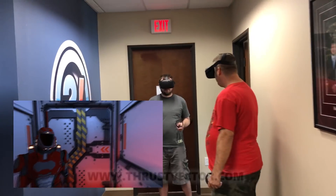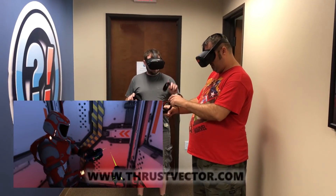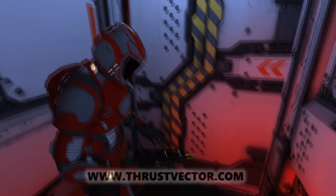Now arriving at Eden Station Services. Please ensure your suit is pressurized and air is flowing before exiting the airlock. Doors opening in 3, 2, 1.